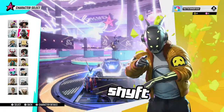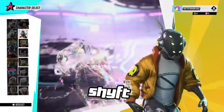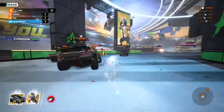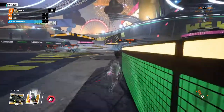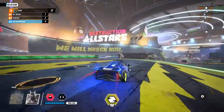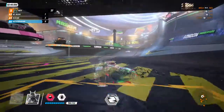Up next it's going to be Shifed. For Shifed's hero ability or on-foot ability, it's basically invisibility — no one can see you getting around the map. For his car ability it's the exact same, so you just go invisible. Shifed is all about invisibility and getting around the map unseen.